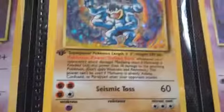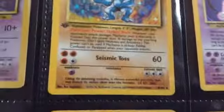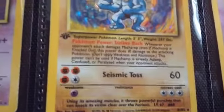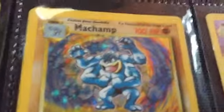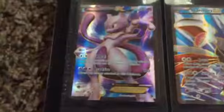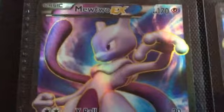Starting with number 10 is, of course, the one that we've been pointing at. It's a first edition Machamp. I really like him, he's super cool — Seismic Toss. I'm not sure why, maybe he's like fighting half normal? Nothing normal about that, he's wearing a Speedo. Anyways, I really like him.